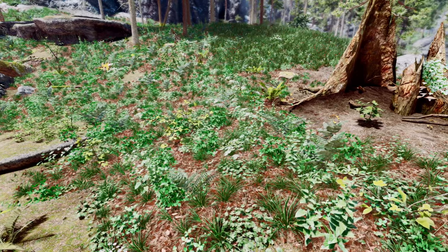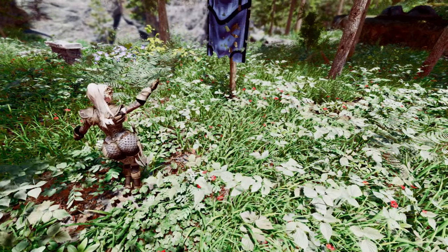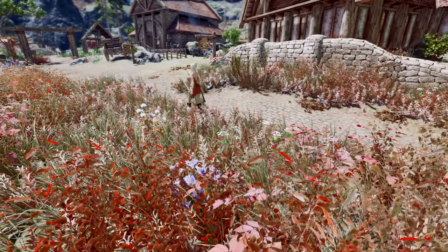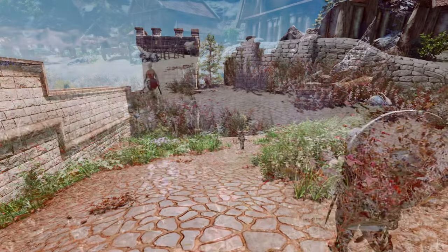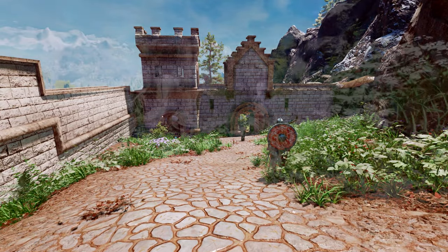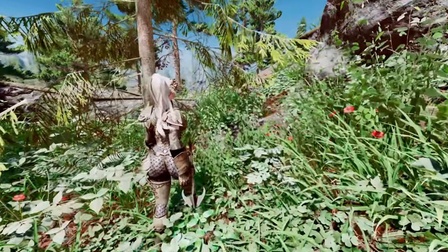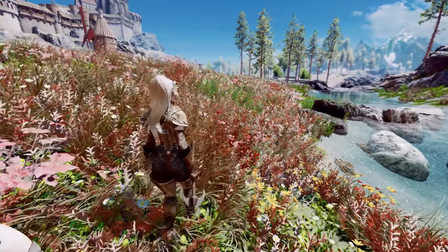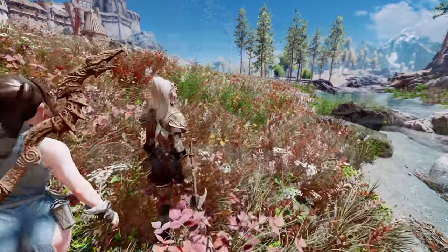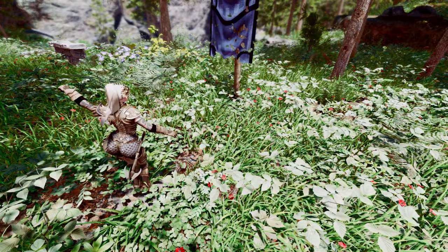For instance, in Riverwood and Falkreath, green plants adorn the brown leaf-covered ground, while in Whiterun, a mix of brown flowers and green plants decorates the area. The mod also offers several adjustable options through Faux Mod. Even on its own, this mod significantly improves Skyrim's flora, providing a high level of completion. If you're looking to change Skyrim's plant environment or like the plants shown in the video, this mod is definitely worth trying.